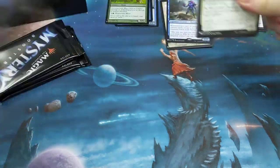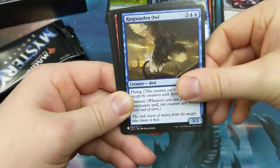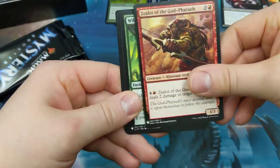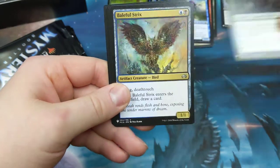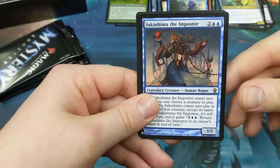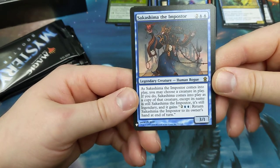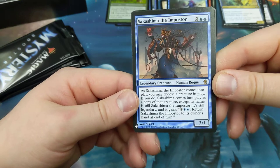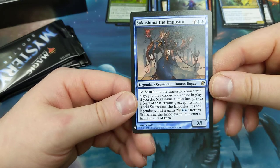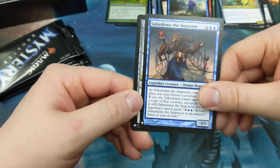Nothing too exciting — it's got the old school feel and that's the fun in that. Spirits, oh the spirits. Owl. Still looking for Carpet of Flowers, Demonic Tutor, Lotus Petal — some of the stuff that could be in the rare slots and still be num num. Beautiful sticks there. Sakashima the Imposter — a good reprint, seeing a lot of play in EDH. Two blue two other, three-one. As it comes into play you may choose a creature in play — notice the verbiage: 'choose,' you're not actually targeting. If you do, it comes into play as a copy of that creature, except its name is still Sakashima the Imposter, it's still legendary, and it gains 'two blue two other: return this to its owner's hand at the end of turn.' Cool card.